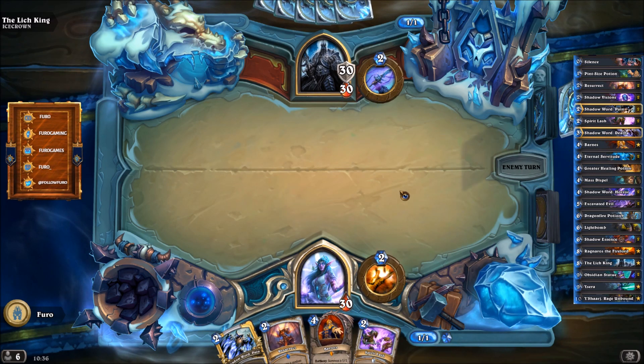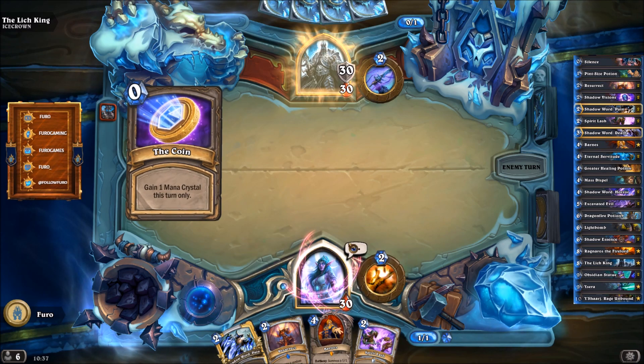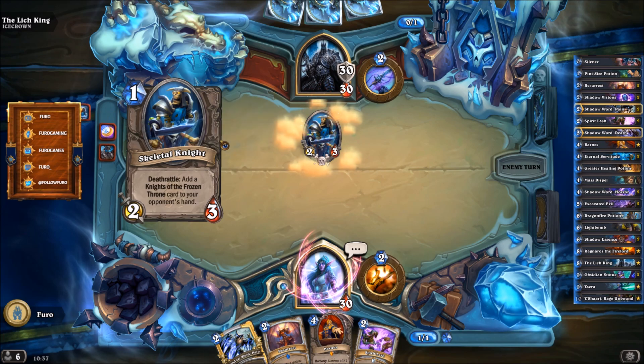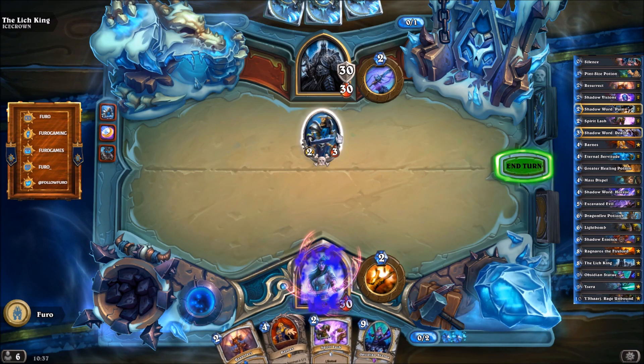Let's see — Spirit Lich is good. And now he is using his cheat card which just means we cannot use any more emotes for the rest of the game, so we are getting three dots every time we use the emotes. And there is the Silence — maybe it is just a meme because he might think we are playing a Silence Priest. Obsidian Statue, and this one is going down.